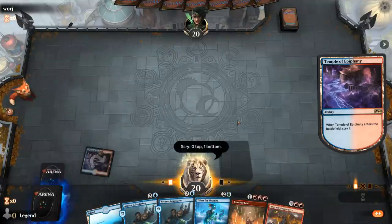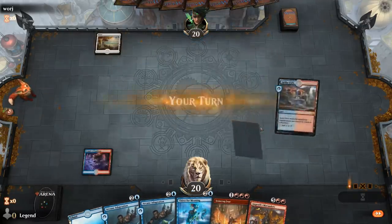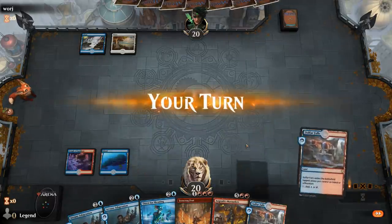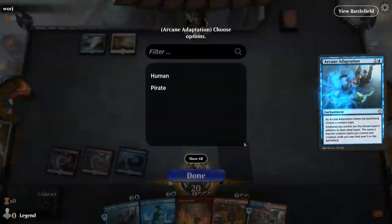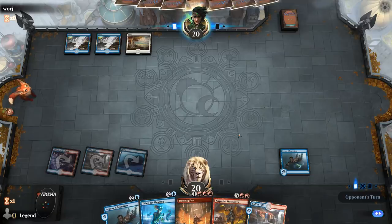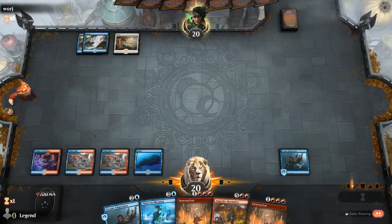We don't have much interaction here — no sweeper — so that's potentially a problem. But hopefully we can assemble the combo fast enough. Facing Azorius could be a life gain type deck — blue-white instead. Well, counterspells are not what we want to face, since they can just counter the Warcry.